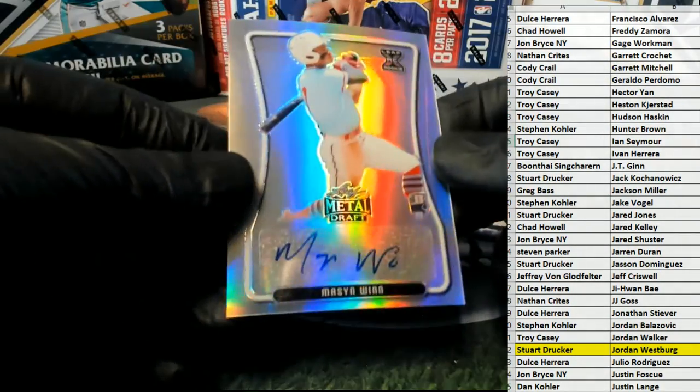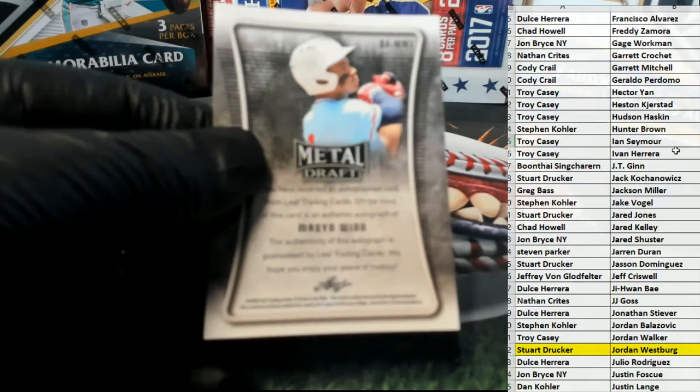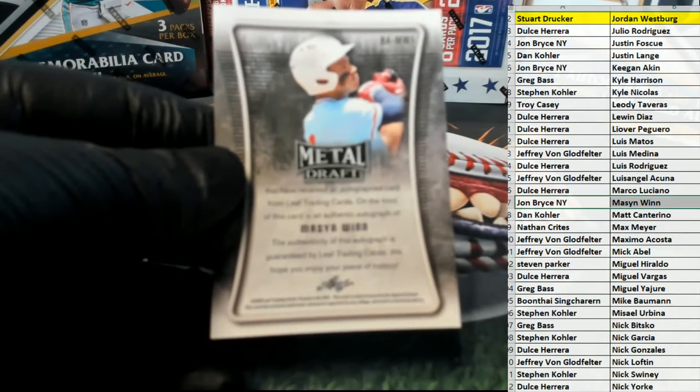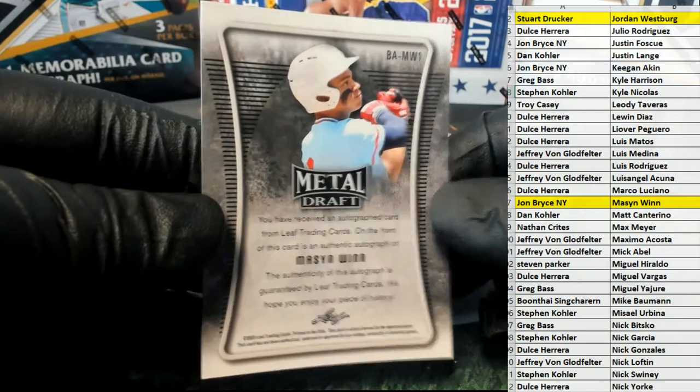Here's our next one. It is Mason Wynn. All right, and let's see here — and it is John B. There you go, John, John B., that's coming out to you.